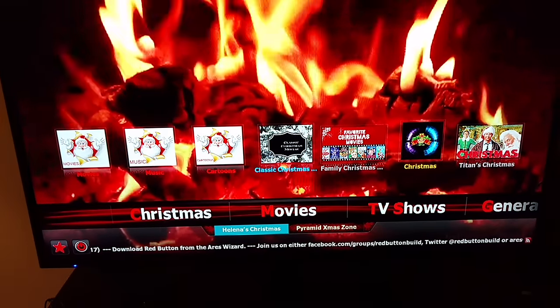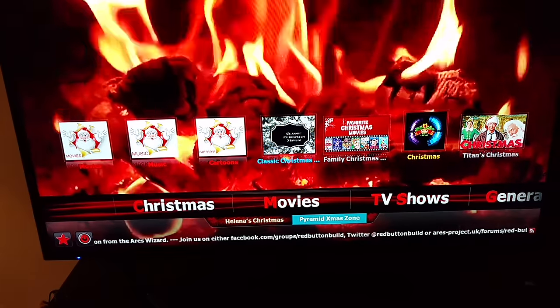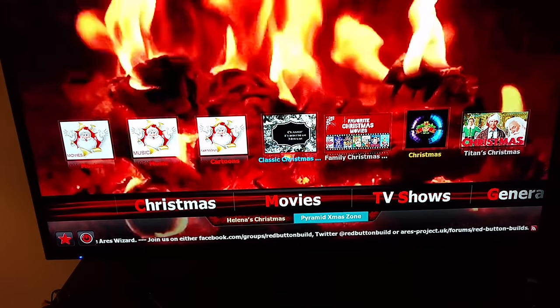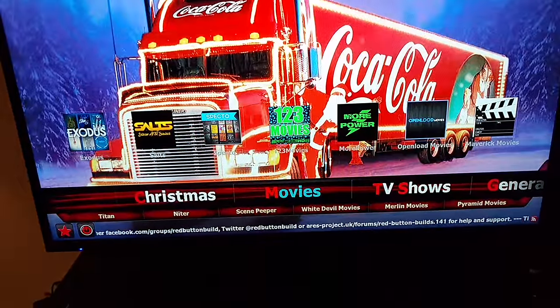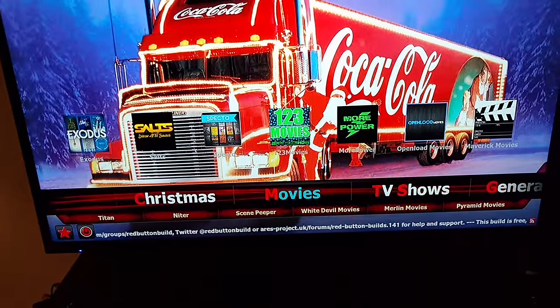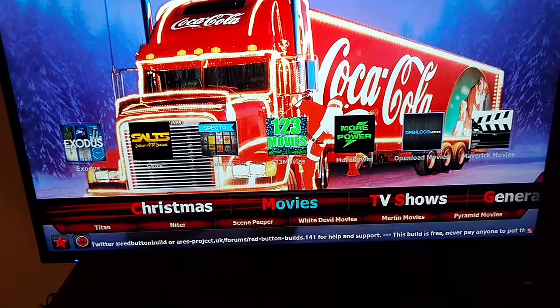Go to the bottom — you got selections you can pick from. You got Pyramids, X-Zone. Next section, you got movies. You got X-Zot, Spectre 1, 2, 3, More Power, Open Load. Real cool build, still got a lot of stuff.